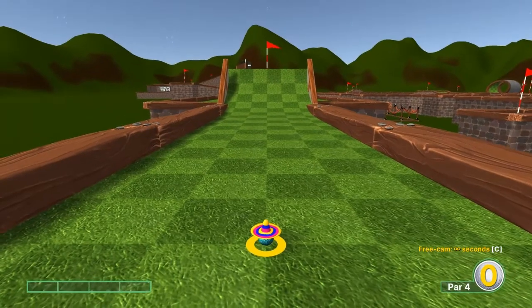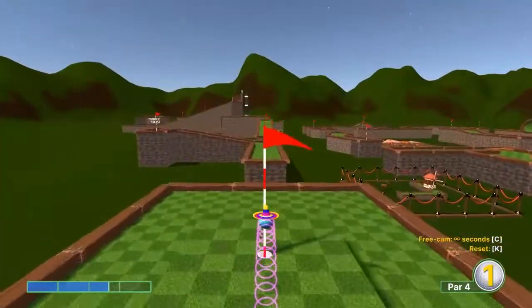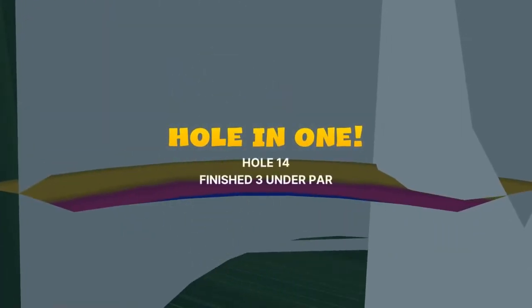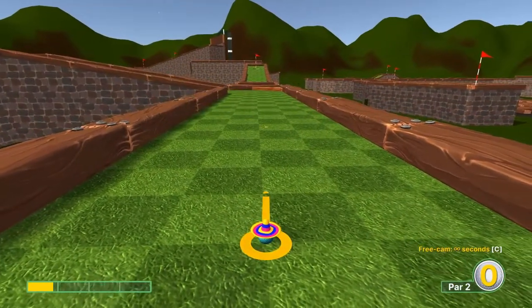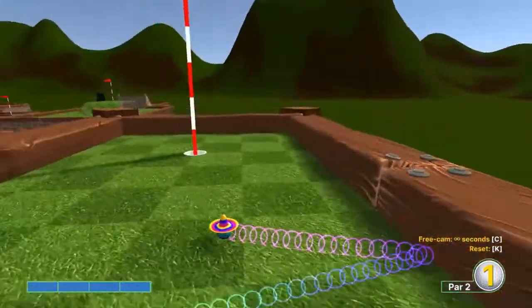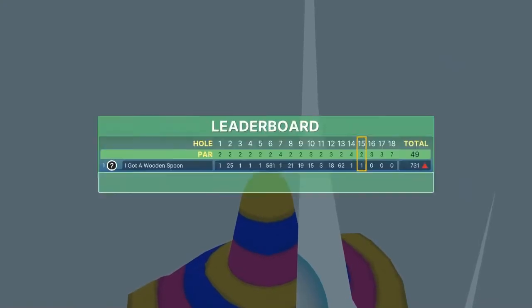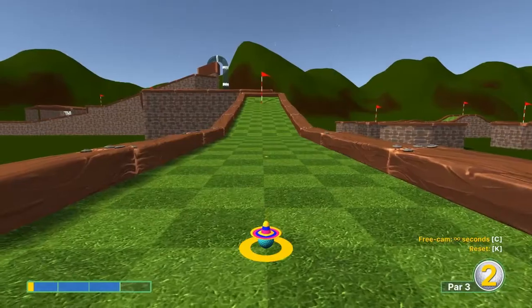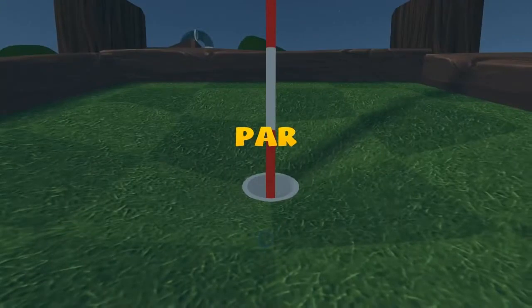Number fourteen: 2.6 speed, straight away for a hole in one. Number fifteen: go third crack on the right, full speed for a hole in one. Number sixteen: straight away at 2.9 speed for a hole in one.